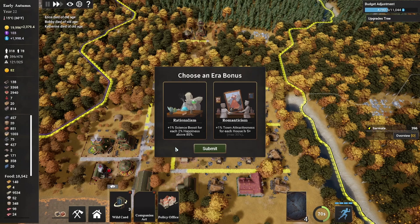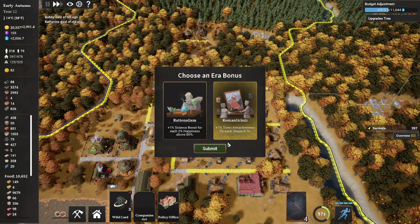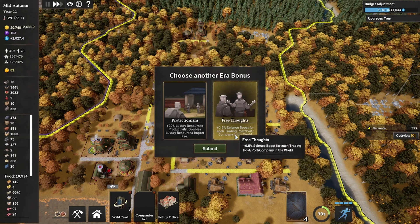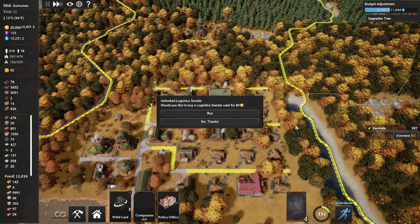We get to choose an era bonus: Rationalism or Romanticism. Rationalism gives plus one science boost for each 2% happiness above 80, and Romanticism gives plus one town attractiveness for each house level 5+. Let's go for Romanticism. Then we choose another era bonus: Protectionism — plus 20% luxury resources productivity, doubles luxury resource import fee — or Free Thoughts, which gives plus 0.5% science boost for each trading post or port company in the world. Let's go for Free Thoughts. We also got Card Removal, so we can remove cards from our deck that we don't want to draw.